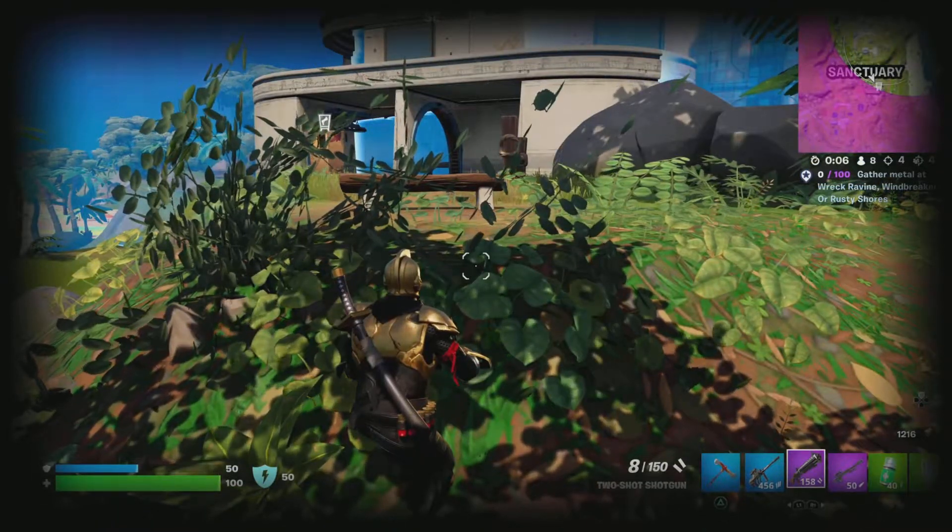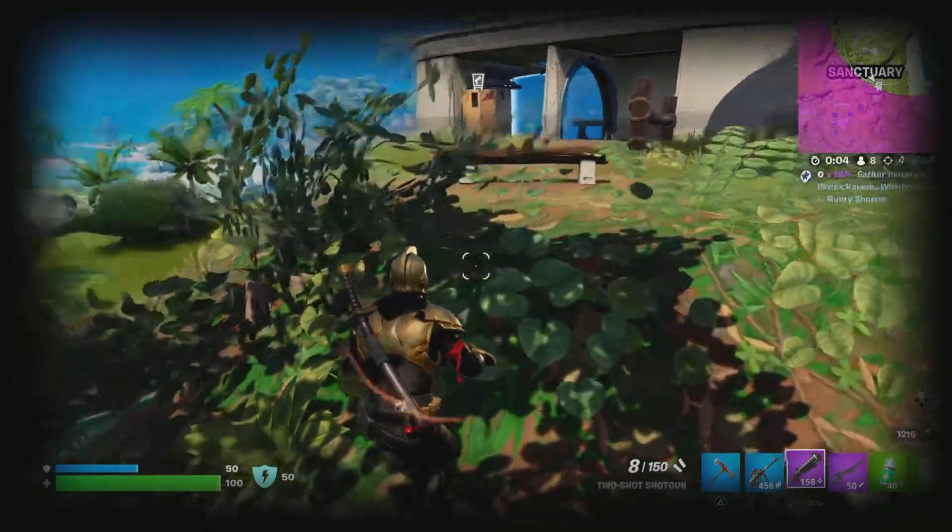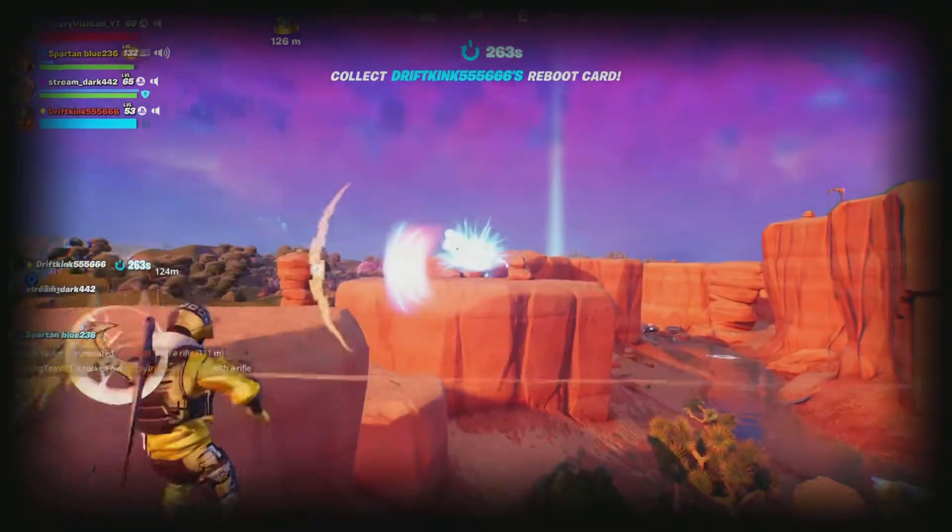Another advantage to using the Kamehameha power is that you can break through structures very quickly. So if you think someone's in a building or you want to flush an enemy out, just destroy the structure with it.